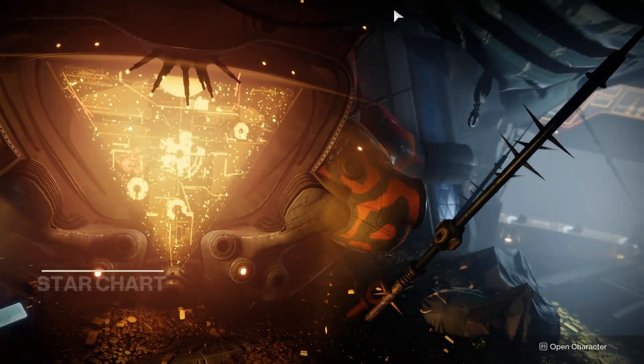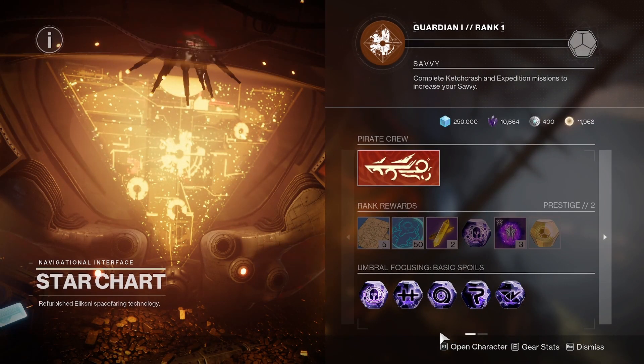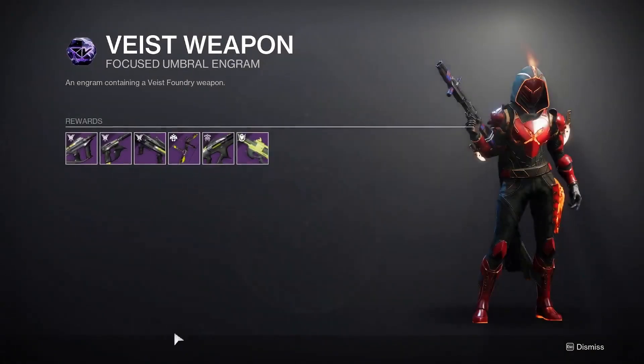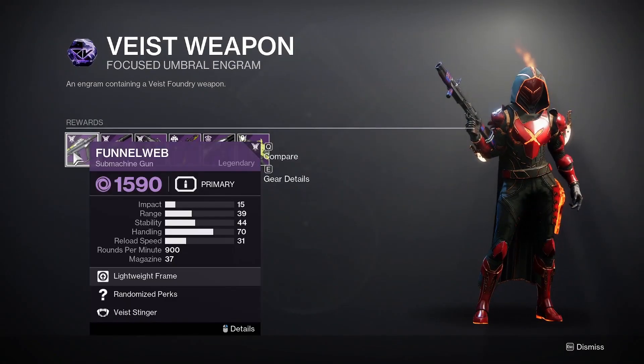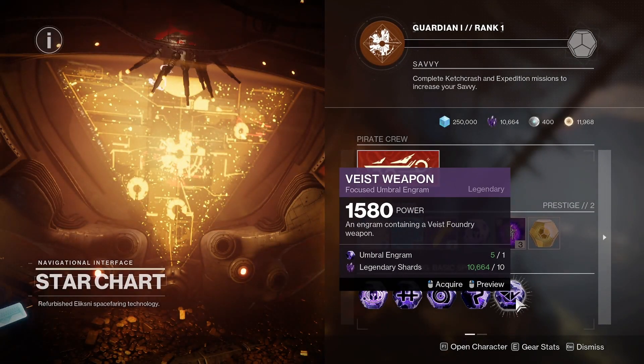There are two engrams here in the Helm over at the Star Chart that I highly recommend you farm if you want these two particular things. First of all, from the Viced weapon engram there is the Funnel Web. If you don't have a good Funnel Web this is your best bet. If you missed the time that Banshee sold a really good sub Adrenaline Junkie one a few weeks ago, this is where you go. You just come here, dump your umbral engrams and your shards into Viced engrams, and you pray.